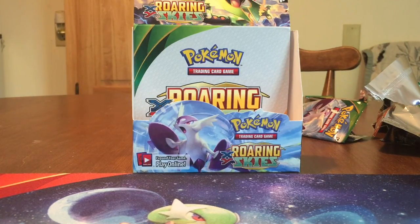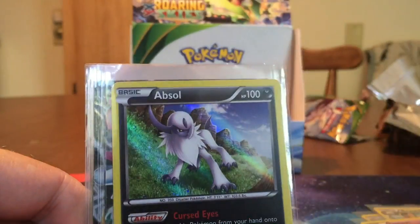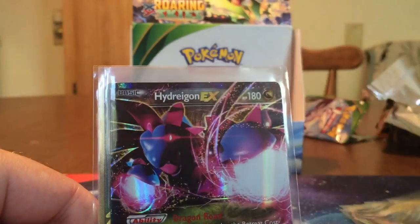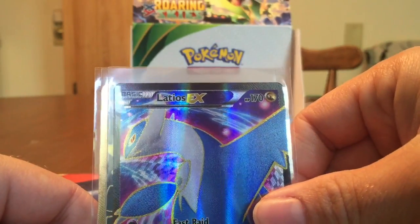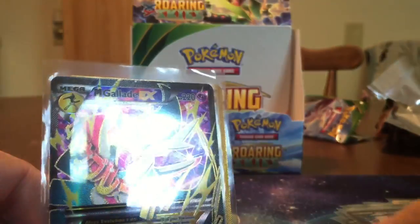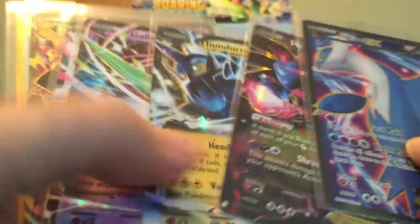Let's do a quick recap of all the amazing pulls. We got a Togekiss Ancient Trait, Beautifly, Deoxys, Absol Holo. Ultra Rares: Shaman, Glade, Thundurus, Hydragon, Latias EX Full Art, Mega Glade EX, and the Shiny Gold Energy Switch — that is one, two, three, four, five, six, seven Ultra Rares, including two Full Arts and a Secret. Please give this video a big like if you liked it, subscribe if you're new to the channel, and I will catch you guys later. Stay Awesome!